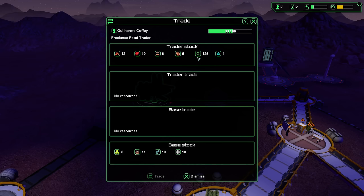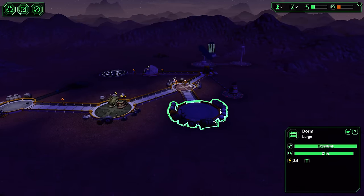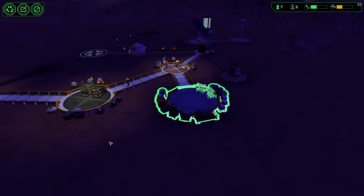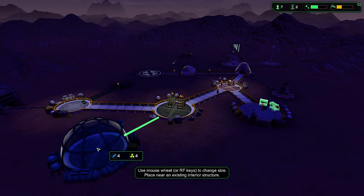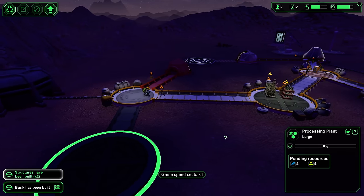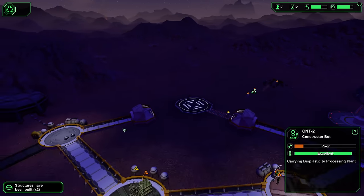A trading ship — are we trading already? What do you got? I have nothing to trade right now, I need all of those things. So thank you, dismiss — bye-bye trader. We should build some beds and we should have a processing plant. Now let's build two beds because we might still need some resources for our processing plant — raw resources into usable materials. I want this to be connected to the storage.